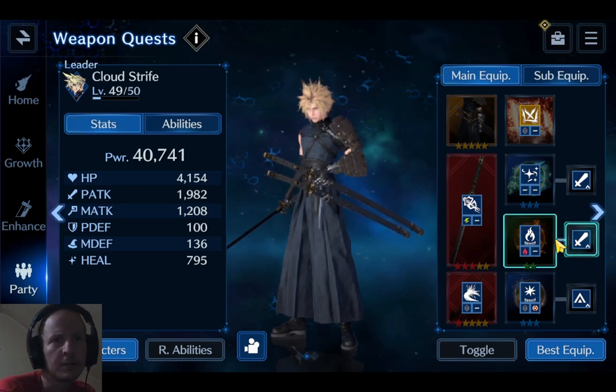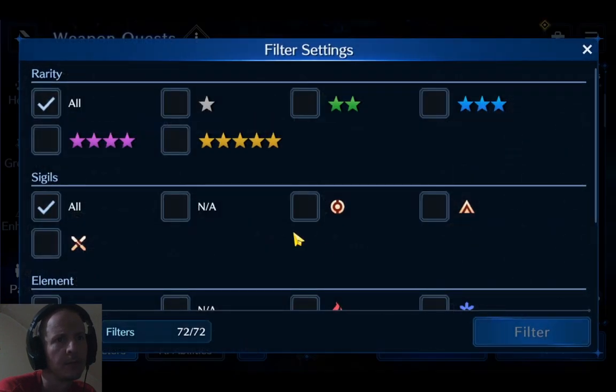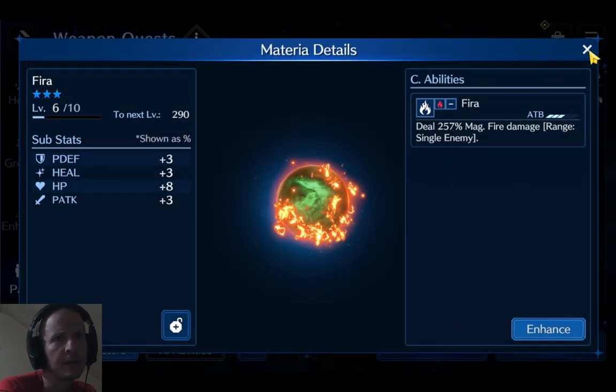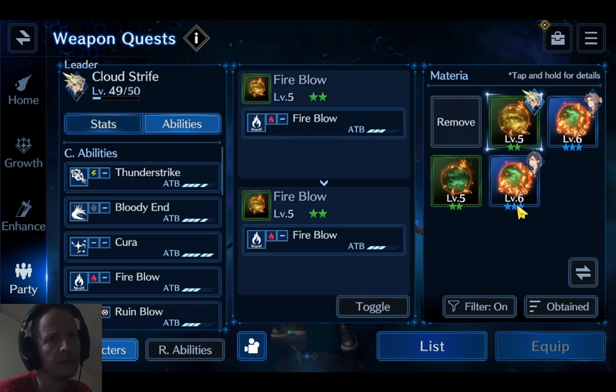We're going to be using this materia here — I should upgrade it to Fire Blow. Going to filter under the fire element: I need to make more materia and get the blue star version, because that gives 257% damage versus the 220% we have now. You want five-star materia with physical attack percentage and hit point percentage bonuses. We'll go ahead with Fire Blow equipped.